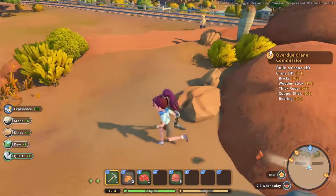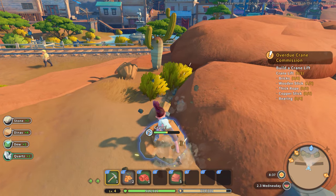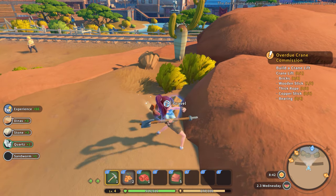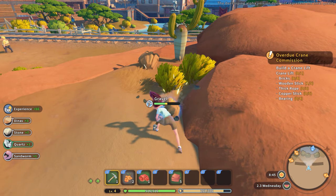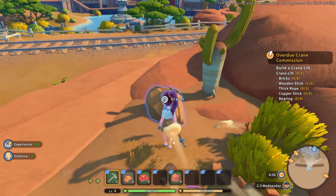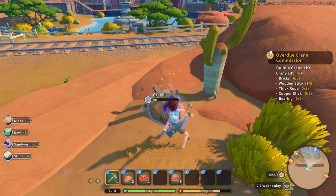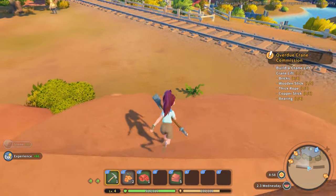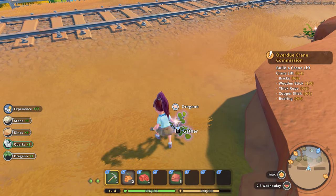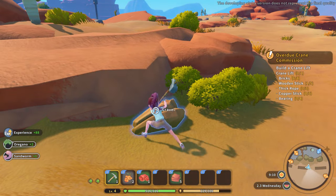We eventually need to get a hammer of some kind. I think anything not around the oasis I can touch. I wonder if there's a penalty for touching the stuff around the oasis — like if you went in there and did something, would they come after you? That'd be interesting to find out one day, but not today. More oregano — I don't think I ever used the herbs I picked up in Portia, but we're in a new game now.